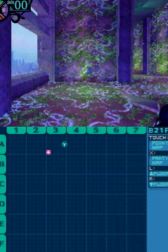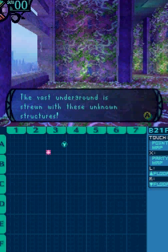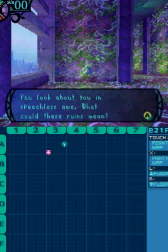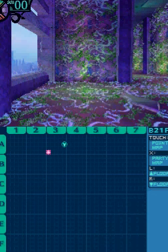And it looks weird. As you step down into the next stratum, strange and wonderful buildings fill your sight. The vast underground is strewn with these unknown structures. You look about you in speechless awe. What could these ruins mean? Taking care with every step, you cautiously continue onward.